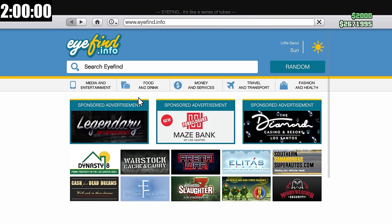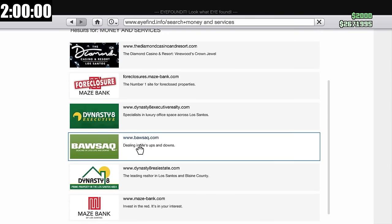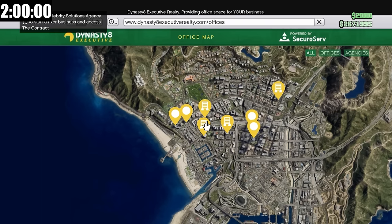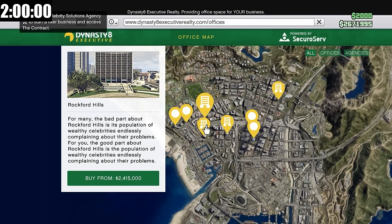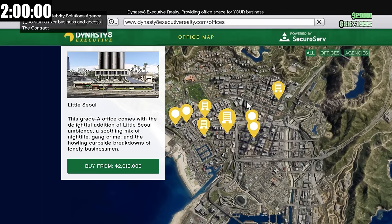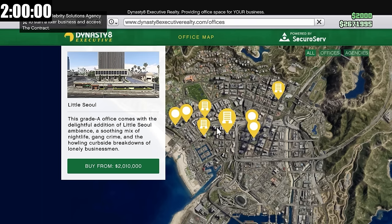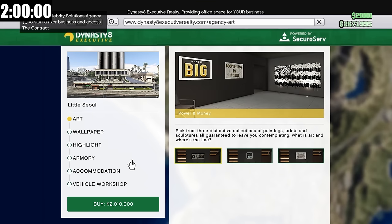So right away I'm on the wrong site. What we need to go to is Dynasty Executive, and of course the business we're going to get is the agency. There are quite a few different agencies we can purchase, but the location doesn't really matter, so I'm going to go for the cheapest one at $2 million.